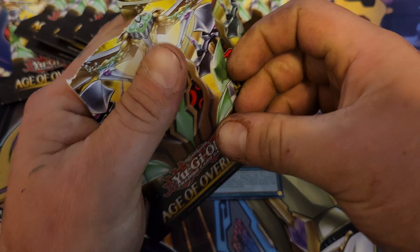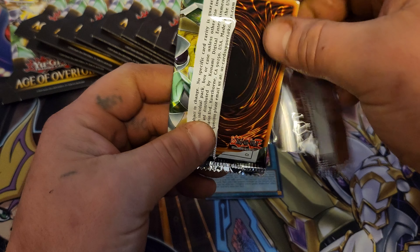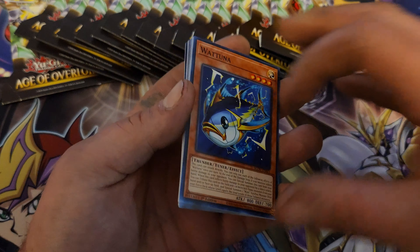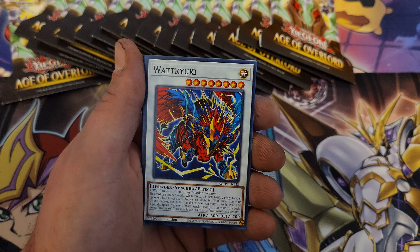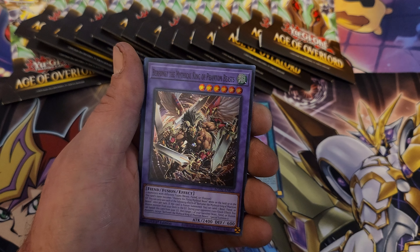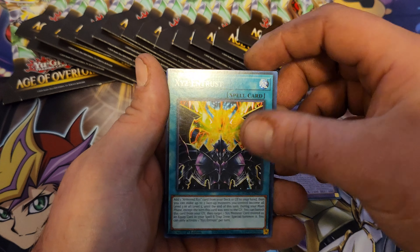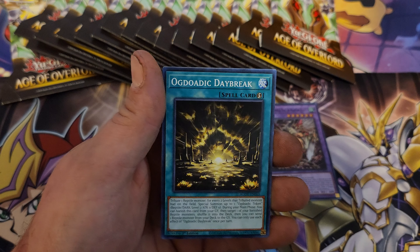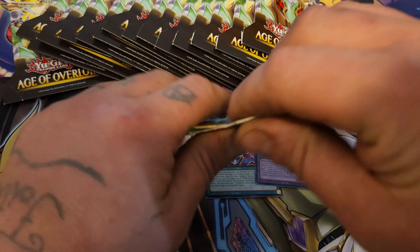I took them back and should be getting my money back once Amazon receives the packages. I'll be ordering on TCG Player and once I get them in I should have quite a few Dragon Ball Z videos, so if y'all were waiting on that, I apologize. Okay, we got King of Phantom Beasts, which is a pretty nice card, and XYZ and Trust.